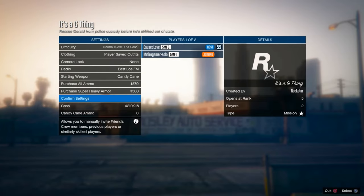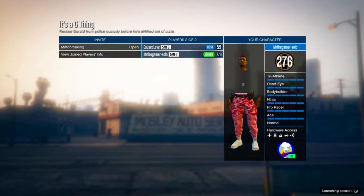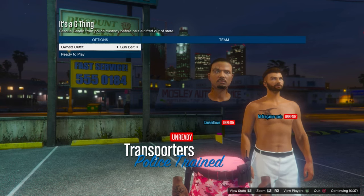Have someone join you. By the way, the snow disappeared in the footage — I think I accidentally did the glitch where it removes the snow. If you start a stunt race and back out, it removes the snow. I didn't mean to do it. If the snow also disappears for you, don't worry — it is not permanent. As soon as you go into a new session the snow will come back.